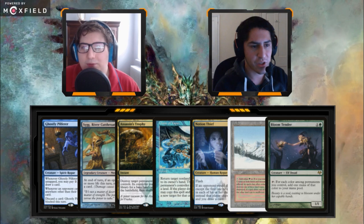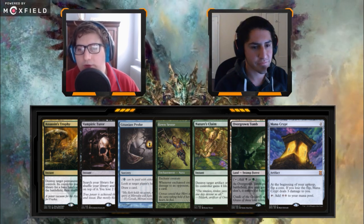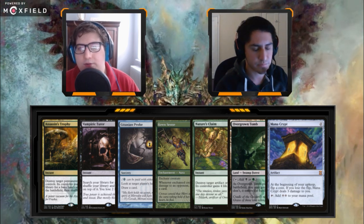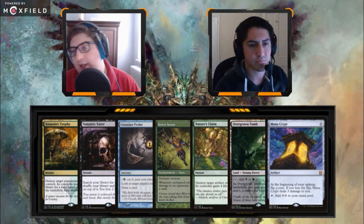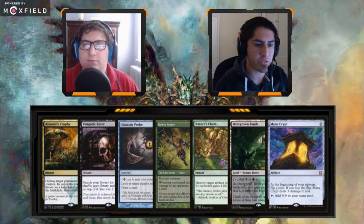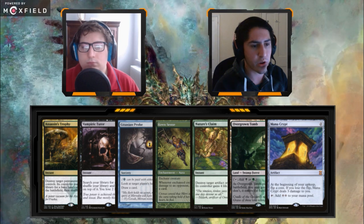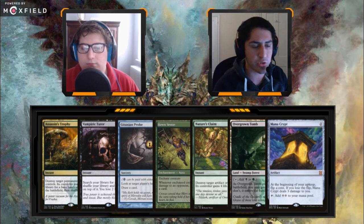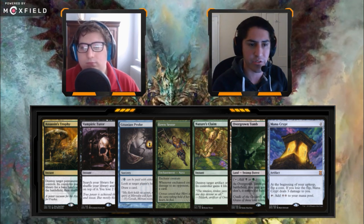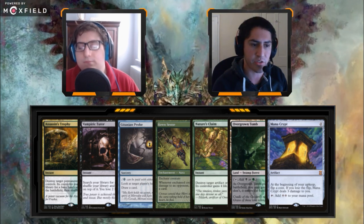Now we have Assassin's Trophy, Vampiric Tutor, Gitaxian Probe, Keen Sense, Nature's Claim, Overgrown Tomb, and Mana Crypt. There are some notable things here — specifically you can cast Gitaxian Probe and Vampiric Tutor on turn one and you have the Mana Crypt. I actually worry much more about the ramp than what cards I have in hand. That Keen Sense is going to represent a really good card advantage engine on Vile Smasher. The play here is just shock Overgrown Tomb, vamp for Arcane Signet, probe to get the Arcane Signet, cast Mana Crypt, cast Arcane Signet — you have so much mana on board.